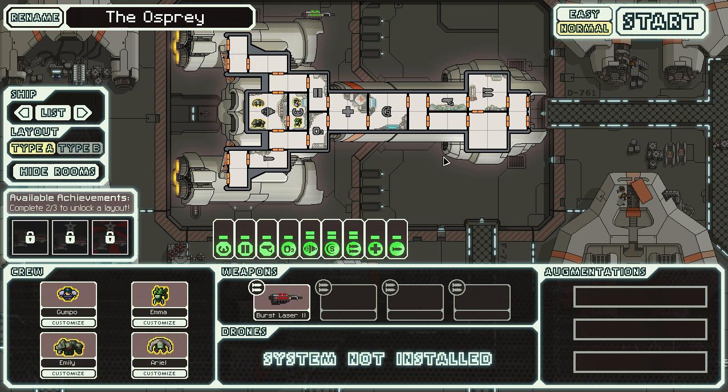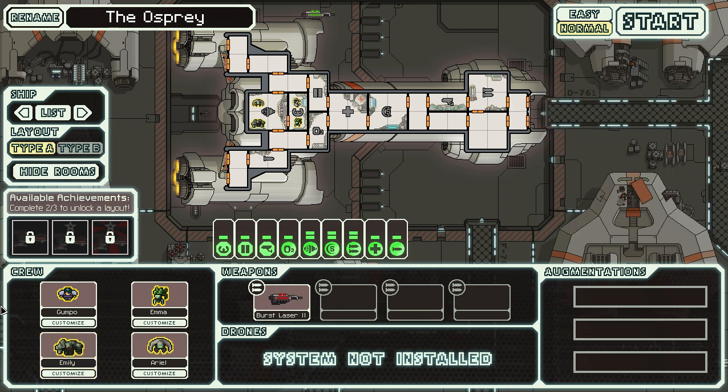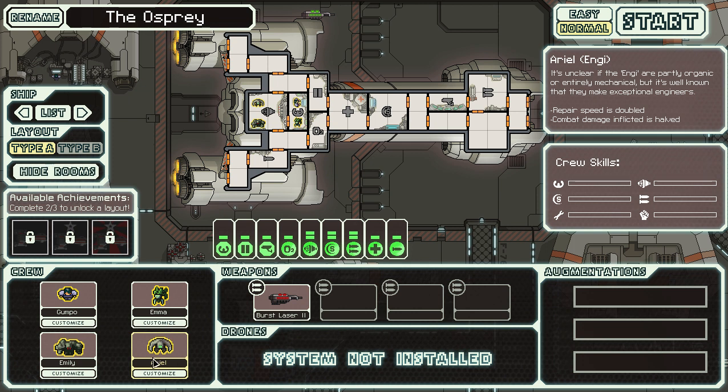The Federation cruiser is quite a bit larger than the default ship, and it starts with some extra crew. We've got a Mantis — Emma — who does double damage in combat and has higher move speed, but isn't very good at repairing, so she'll primarily be our security guard. We've got Gumpo, a generic human with no special traits. And Emily, a Rock Man — immune to fire with high health, but they move slow.